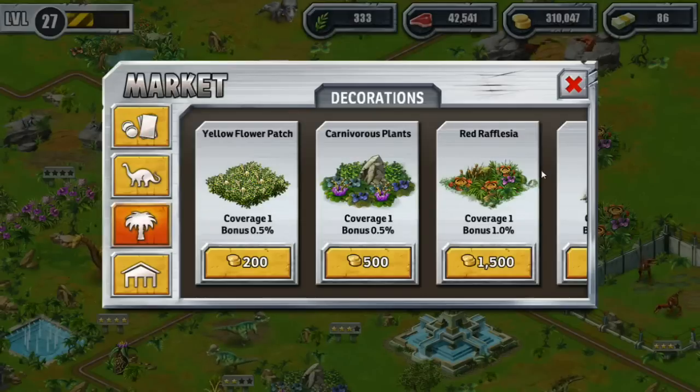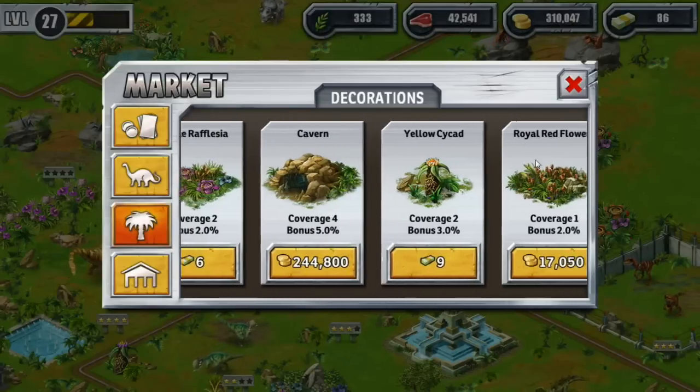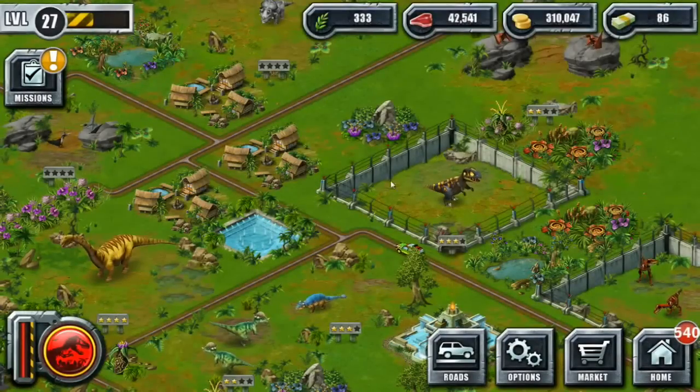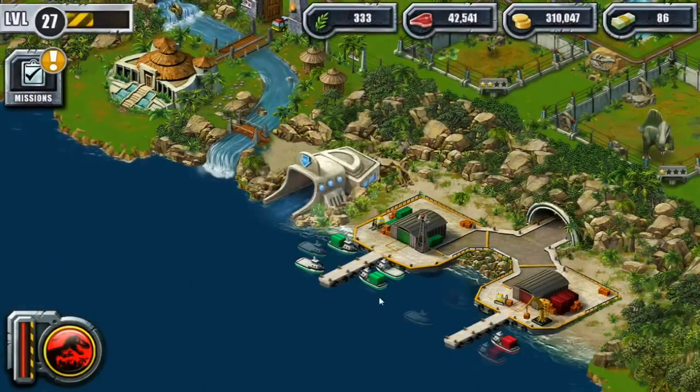And over in decorations, the other thing that's on sale — ta-da! — the Meteor Crater, 60% off! I'm so excited — it's only 40 bucks right now. It covers a range of four, bonus percentage is 30% — I think that is like the biggest percentage bonus you can get. I really am excited about that and I want to get it, but there's something else on sale even more that I want, in the aquatic zone.